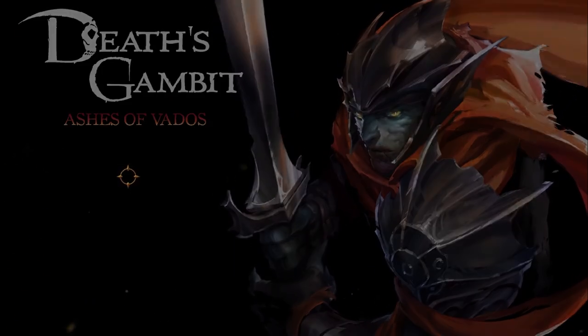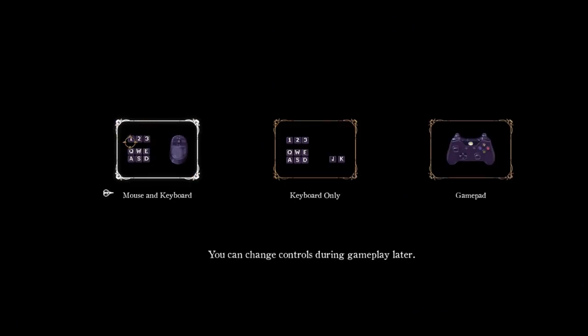I'm going to create a new character. I'll be playing mouse and keyboard today. Not gonna lie, I play-tested the game way too much on mouse and keyboard — I should have done more gamepad and keyboard-only testing. I probably would have found bugs faster if I had done that more often.